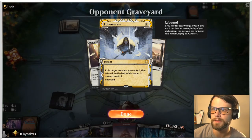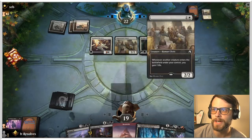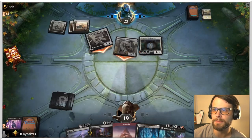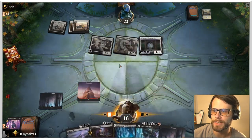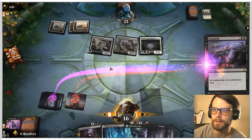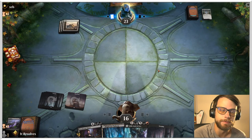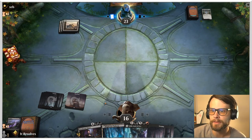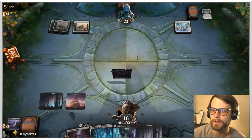So what do we get? Ephemerate. Okay — and this is exactly what I'm talking about. They gain a little bit of life, but we're going to get a three-for-one with our Languish, which is pretty much ideal. Let's go ahead and sweep the board. Now we've got a grip of four cards versus their grip of two, with guaranteed lands to hit Professor Onyx. Hopefully we can get somewhere with the Valki as well.